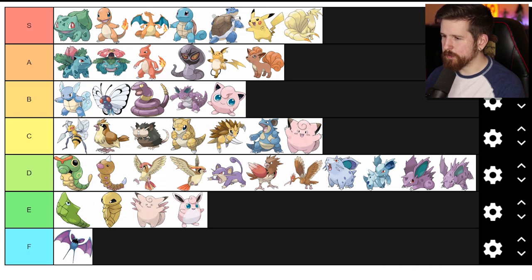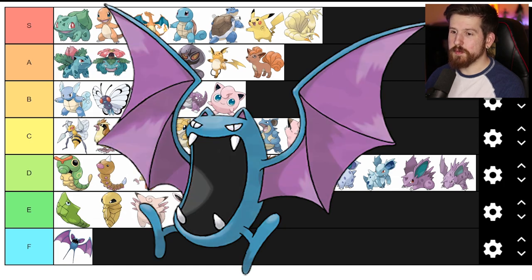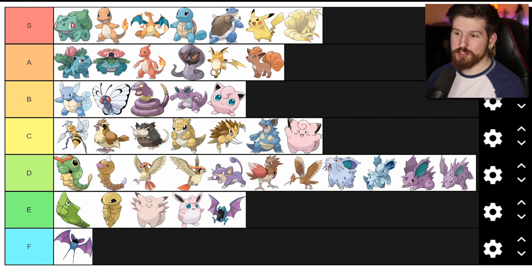Zubat - F tier. Golbat is a Zubat with a bigger mouth and eyes and it's enough to dig it out of F tier and put it squarely in E tier, which if you think about it in the grand scheme could be worse. Oddish coming up.